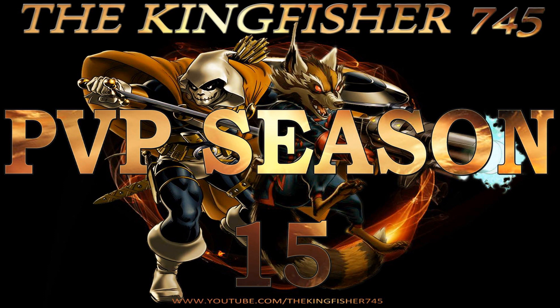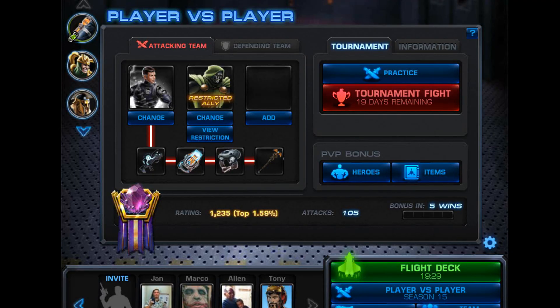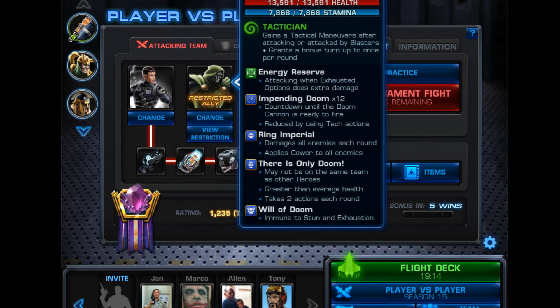One of my favorite offensive setups involved Dr. Doom. On my agent I equipped a Generalist in Powered Armor. For my E-ISO I went with Inspiring, which provides morale boost. On Dr. Doom I went with his character specific Empowered ISO — the Unbreakable Empowered ISO 8. It grants him the Will of Doom, so he's immune to stun and exhaustion.